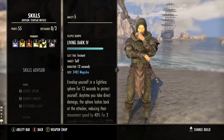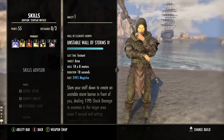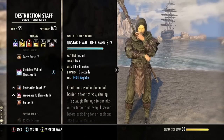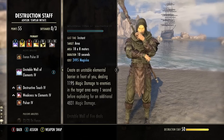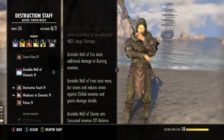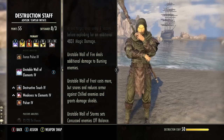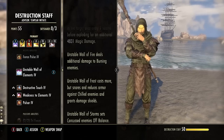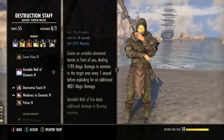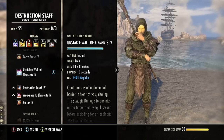You have a lot of flexibility with the Templar skill setup, great for both solo and group content. First, you'll want Unstable Wall of Elements from the Destruction Staff skill line. It's a great AoE damage skill, but even better, it sets enemies off balance. Off balance is the key to heavy attack builds — enemies take so much more damage when off balance, and you also get bonus Magicka back when using a Lightning Staff heavy attack at the same time. I recommend Unstable Wall no matter what type of content you're doing.